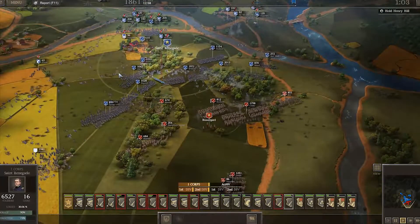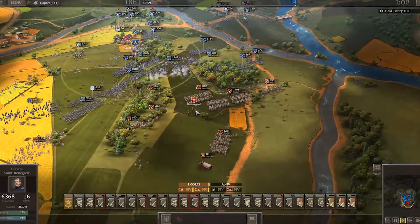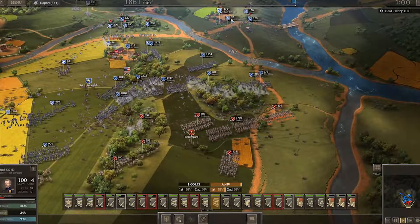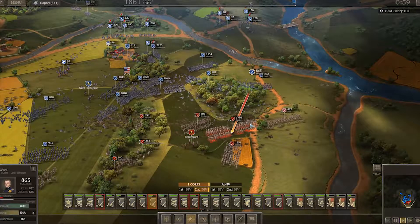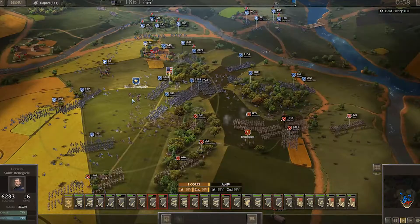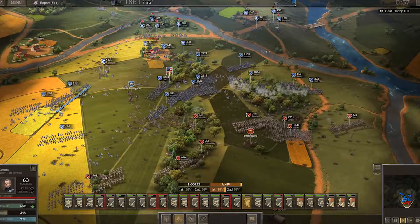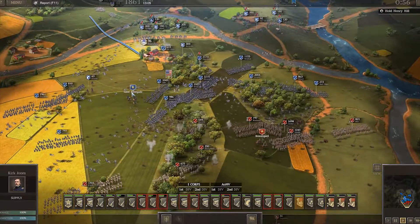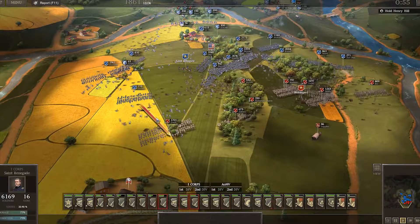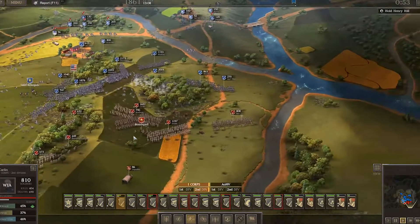They are going to charge us, so I'm going to move Carlin to deal with Holmes. We are pressing forward — we are actually supposed to be holding, but I am using very aggressive tactics. Move the second Ohio forward again. Franklin has broken, but I'm going to shift Carlin. The only commander they have is right in the center — Beauregard. With the commander needing to stay here and reform these troops, those supplies have been emptied, so I'm going to retreat them back just in case the unthinkable happens.